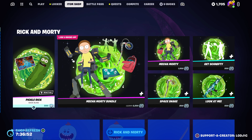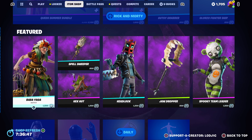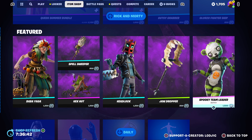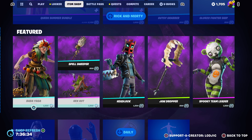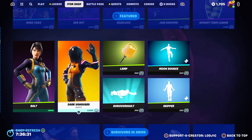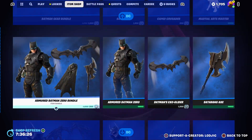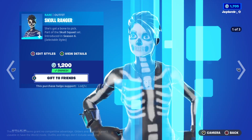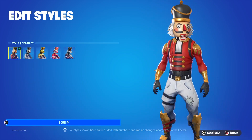Let's take a look at today's item shop. We have the Rick and Morty skins returning, which are pretty cool, and obviously we have so many Fortnightmares skins because today is actually the 17th of October so we're getting very close to Halloween. The spooky team leader skin is back, the headlock skin, daily survivor, Arms and all the DC skins. If we scroll down even further we have the skull trooper skin, the skull ranger, the skull sickle, big mouth, and all of those kinds of skins.